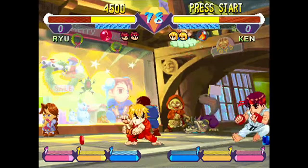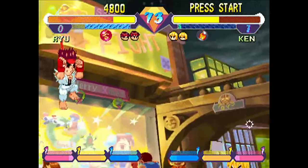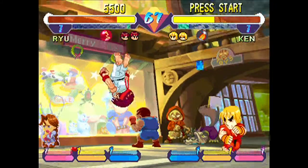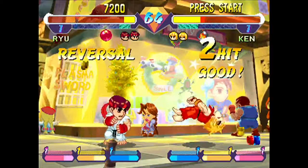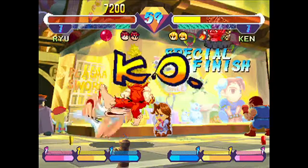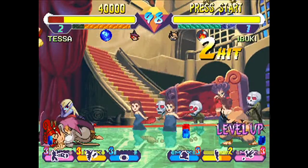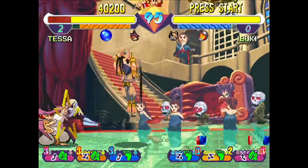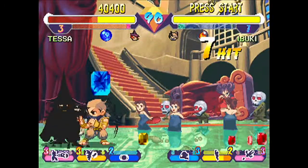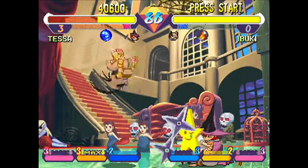Basically, you can pick up gems mid-match while you're fighting. These gems are all different colours, and the different colours relate to different things. You've got essentially five power bars on the screen, which looks a bit overwhelming but it's quite simple. You've got your life bar at the top — standard. You've got your Super Combo Meter underneath — completely standard, we've seen that tons of times. And then at the bottom of the screen, every character's got three other bars. The three bars are different colours, and each bar relates to a different special move.